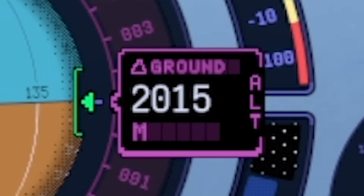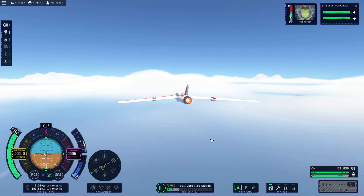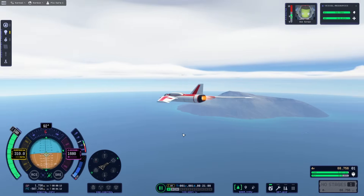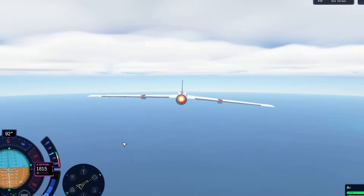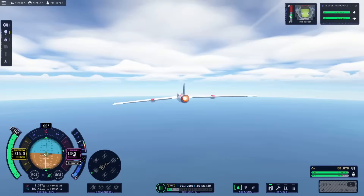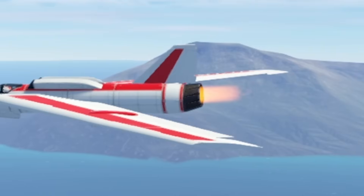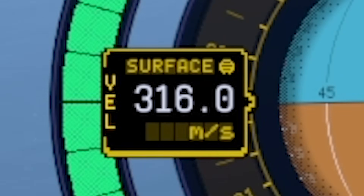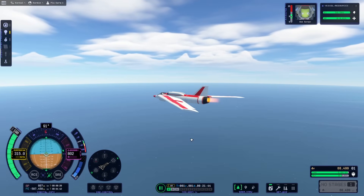We're up to 2,000 meter altitude. We're in the clouds — this thing just nosedives if you're not pulling back. Altitude is dropping. I literally can't pull up. Look at my engine — it's pointing upwards. Speed: 317 meters a second, so we're getting close. Altitude is still dropping — I think it's about to go back up though. Yes — we're going back up again.